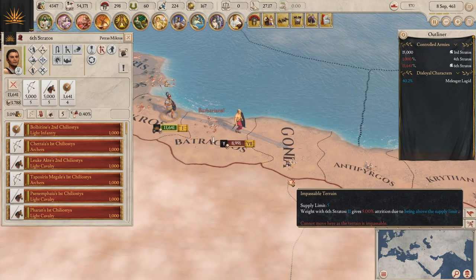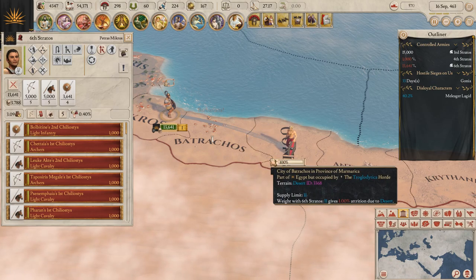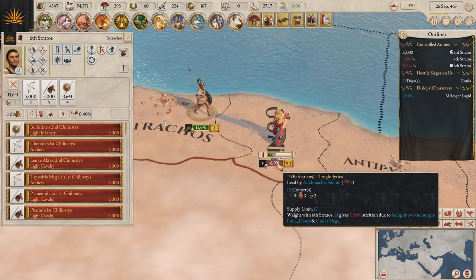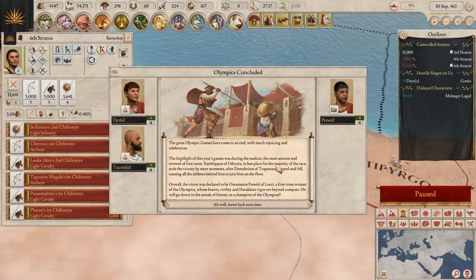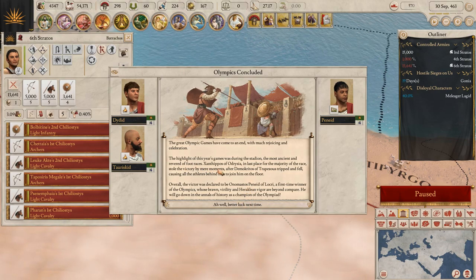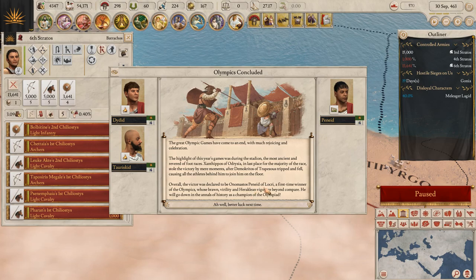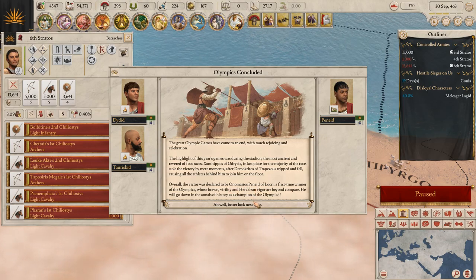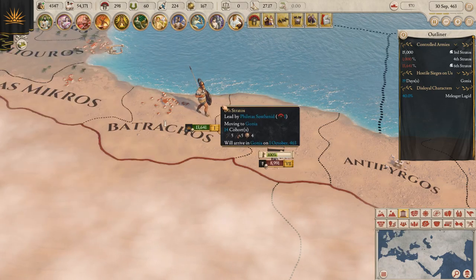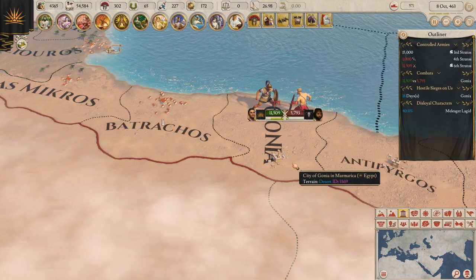We will not have a fight there because he's going to get out in time. Just barely — we're going to have the fight here though: 13,641 versus 8,991. Olympics — okay what happened here? Everybody fell behind him. We got a first-time winner on Amust — Penide of Locri. Better luck next time; we will gain some popularity for this. Good fight, good fight!